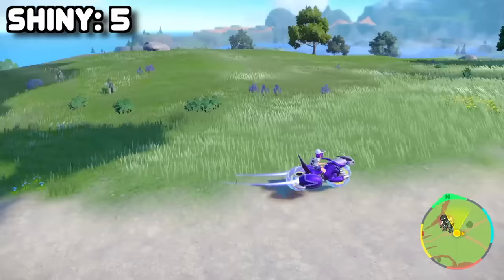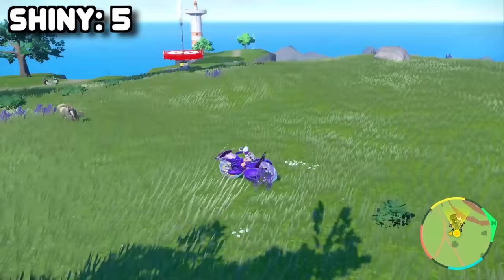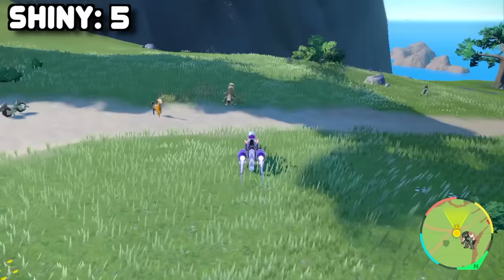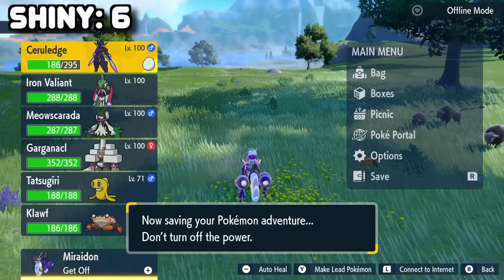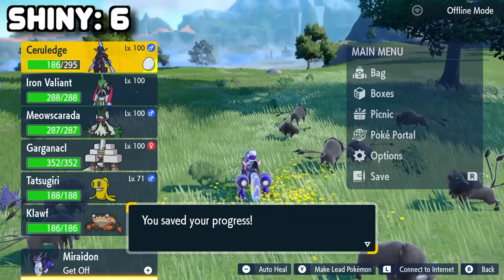Finding the right path to spawn and despawn the non-shinies was quite a pain but I eventually found a good rhythm. Then after an hour of hunting, it was time to see if I was prepared. The shiny appeared and I scrambled to save before it despawned. We got the save — that was so scary. That's such a cool shiny. I was so happy I didn't fail it, and as soon as I caught him, I went into the pause menu, checked if the footage was saved properly, and went back to the game to see that I was swarmed by a bunch of Paldean Tauros.